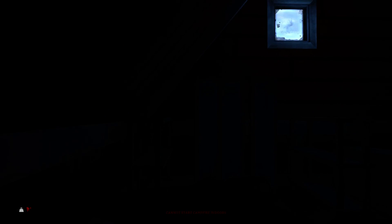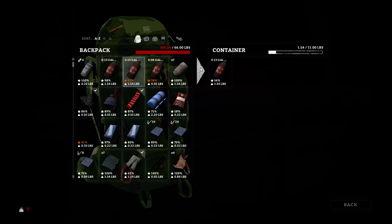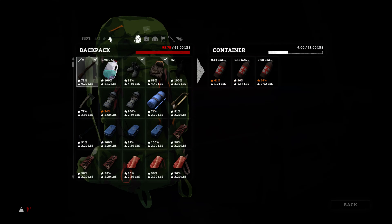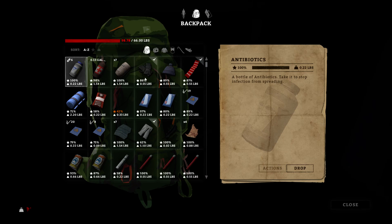That's terrible. Let's go back here. I think these drawers I can store stuff in, so that's gonna be nice. Here we are. So we don't need all of this antiseptic. Let's order this by weight. Let's drop the wolf pelts, because I'm gonna need to get rid of those.